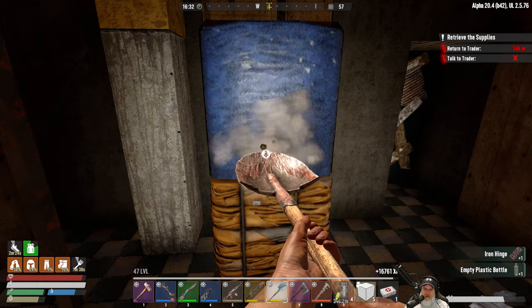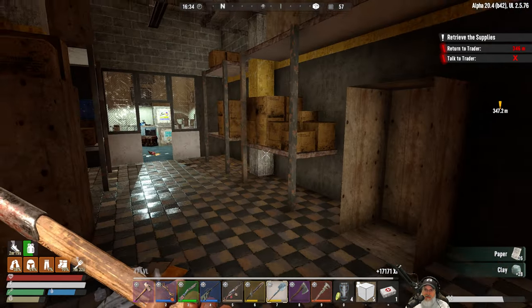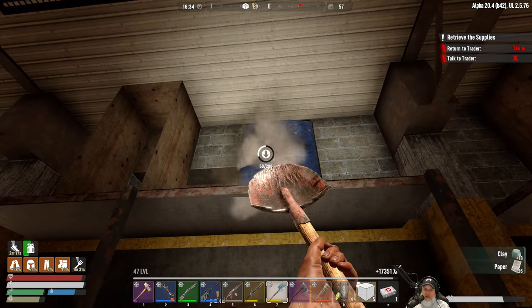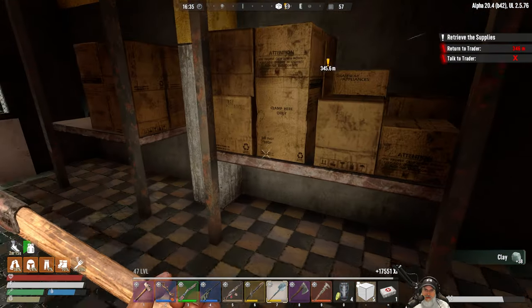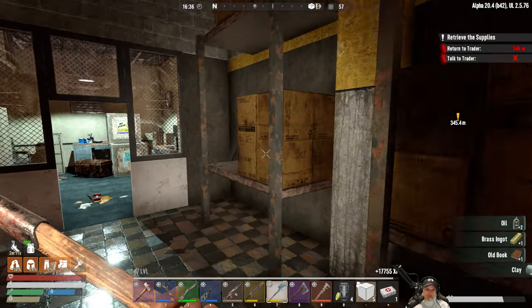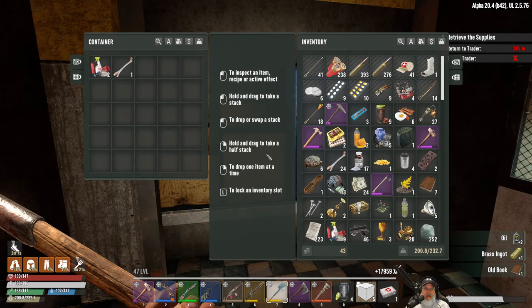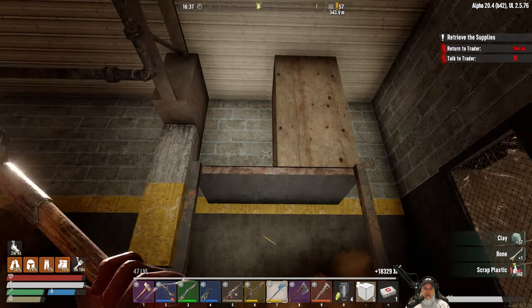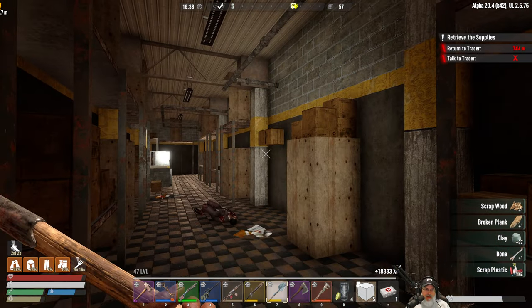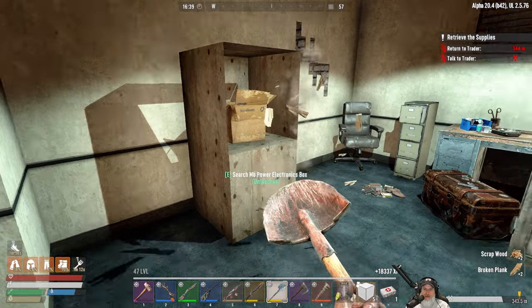Down with the sickness! Grabbing loot here — the shovel does pretty good too, don't have to switch weapons. Got some more books, getting close. Nobody in that room. I think we've run this gauntlet and we are now in the fat loot room!